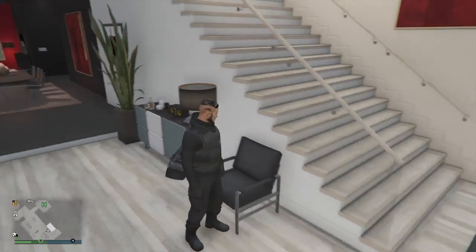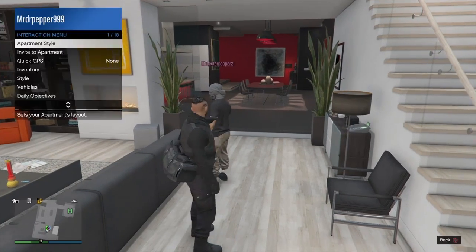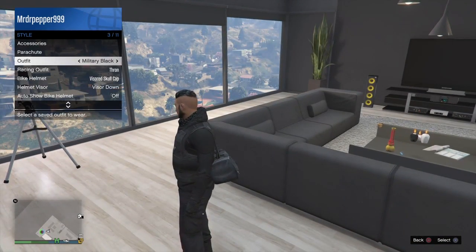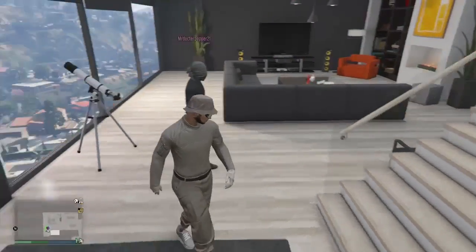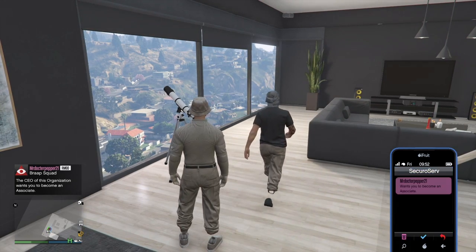Hey, what is it guys? It's Dr. Pepper here, and today I'm going to be showing you guys how to get the tan joggers slash save VIP outfits just like the one he's wearing right there. I've already got these to see if it worked or not, and it does work — I just did this like 10 minutes ago, so make sure you guys do this right now while it's still possible.